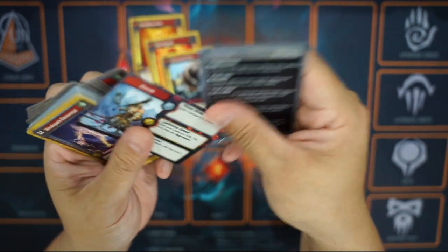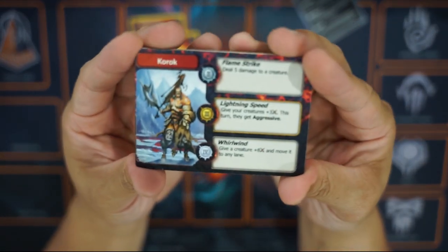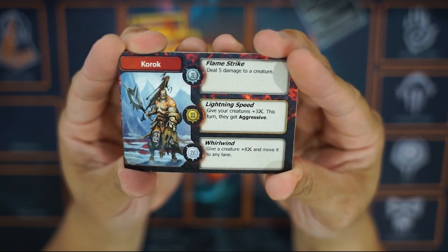Yeah, so we also got Korok with Flame Strike, Flame Strike, Lightning Speed, and Whirlwind.